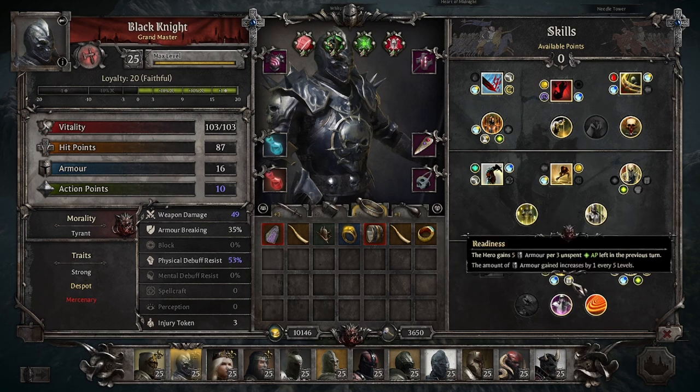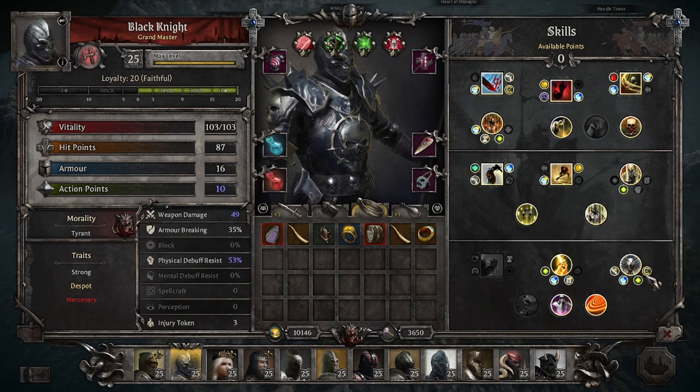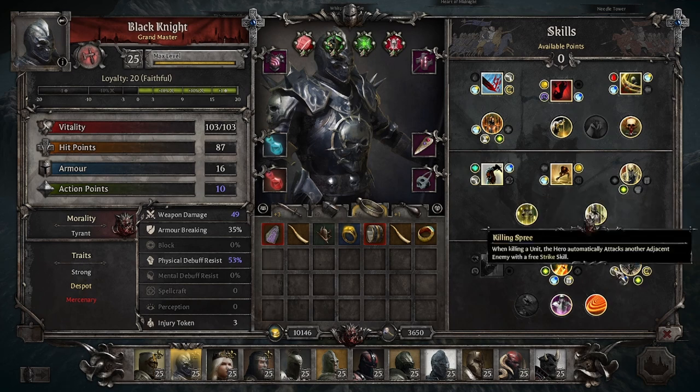Readiness gives you a huge amount of survivability — tons of armor. With my Black Knight having 10 action points, he'll get 15 armor, basically double what he currently has. Melee Expertise: the upgrades aren't super important, honestly. Those three are nice bonuses for when you end up outnumbered. But the main thing here is Killing Spree — this is what you want. The others are optional. This is mandatory.